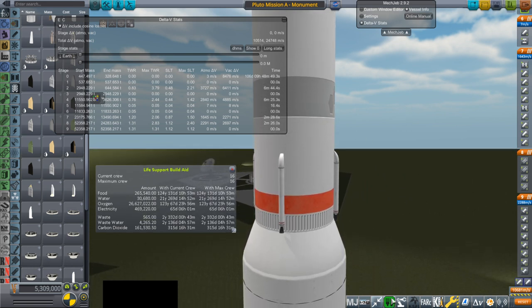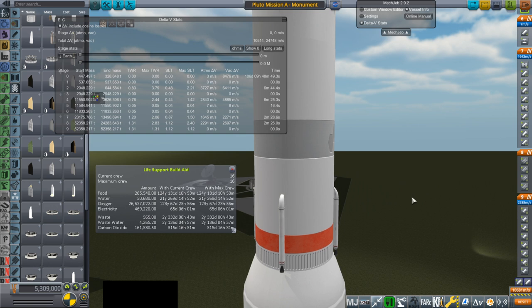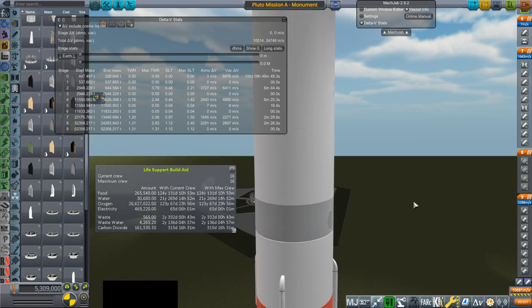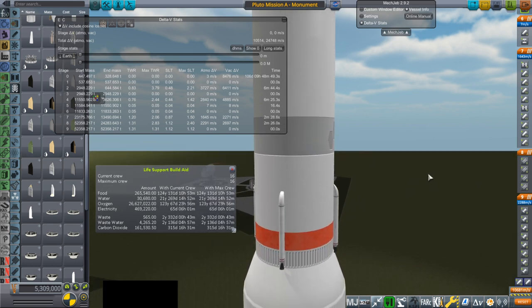TAC Life Support doesn't seem to be working properly right now, but we did pack enough food, water, and oxygen for them to live out their presumably 120-year lifetimes if there are 16 of them. The water is only 21 years because we've got a water recycler, though we might want a few of those — I know one is not good enough.